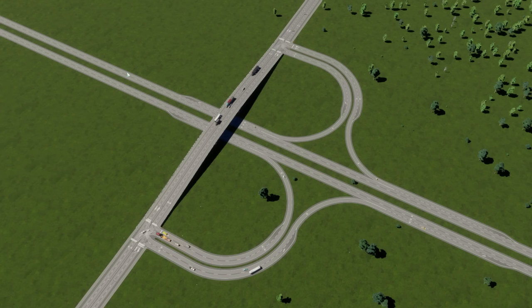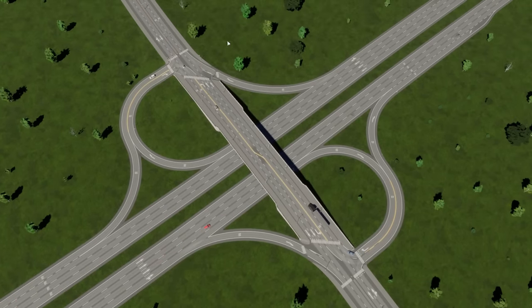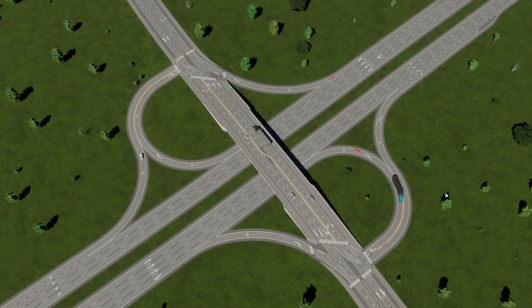This is actually another type of partial cloverleaf — my personal favorite, the B4 parklo. It has ramps in all four quadrants, which is where the number four comes from. The B means that the loops occur after the freeway crosses the arterial, grade separated of course. An A4 parklo would have loops in the opposite quadrants. I built this by hand. The road tools in this game are very, very satisfying, so building your own interchanges is a very doable and fun endeavor — more so than in the first game — if you want to add a lot of capacity to these junctions.